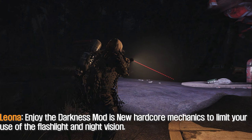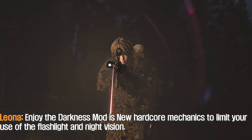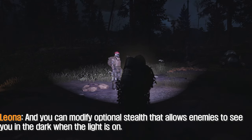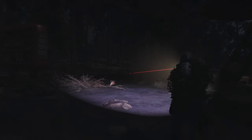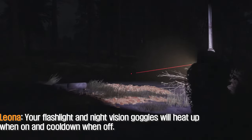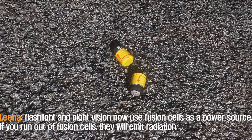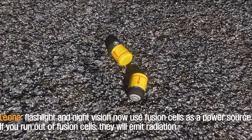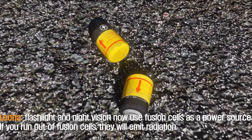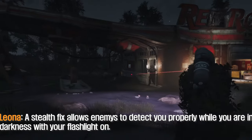Enjoy the Darkness mod adds new hardcore mechanics to limit your use of the flashlight and night vision. You can also enable optional stealth that allows enemies to see you in the dark when the light is on. Your flashlight and night vision goggles will heat up when on and cool down when off — if they overheat, they will emit radiation. Flashlight and night vision now use fusion cells as a power source; if you run out of fusion cells, they will also emit radiation.